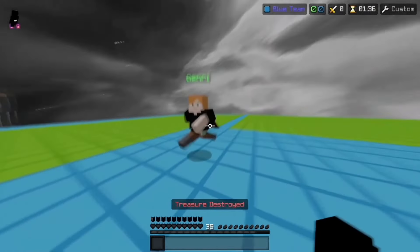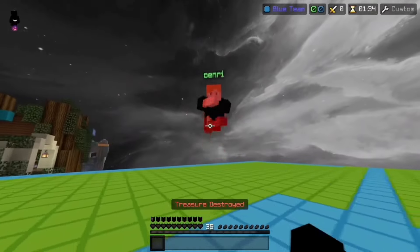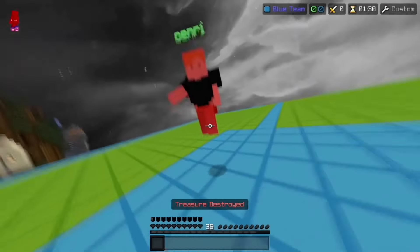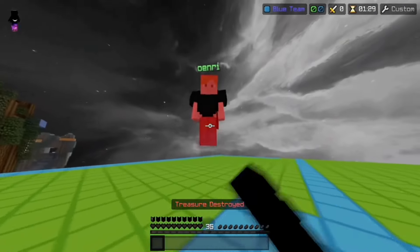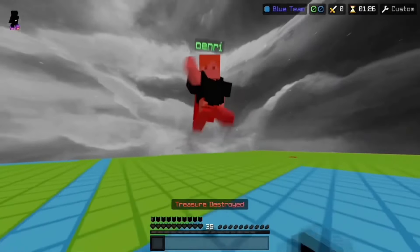Now that you know how to hit select, let's talk about where to aim. A common misconception in Minecraft PvP is to aim straight for the head when going into a trade. Yes, this does increase your chances of getting first hit, but what many people don't know is that it actually decreases your chances of hitting a jump reset.